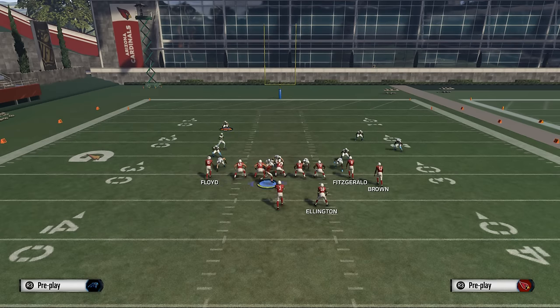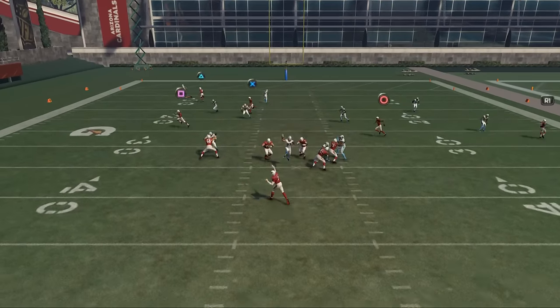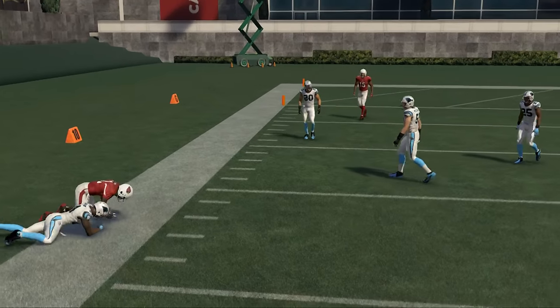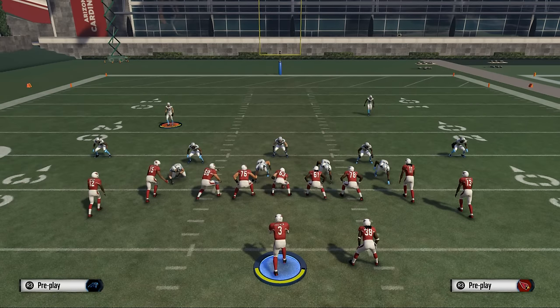I just want to show you quickly that this play also does a pretty good job against zone. We're just going to run a basic zone here and show you one of the reads. You see this crossing pattern is still very effective against zone coverage.